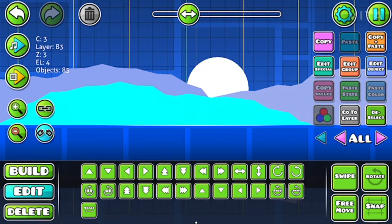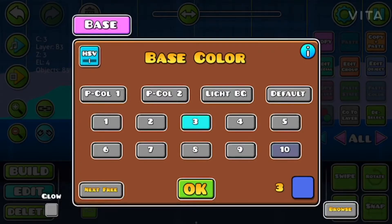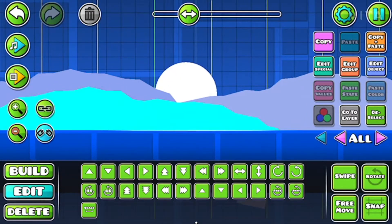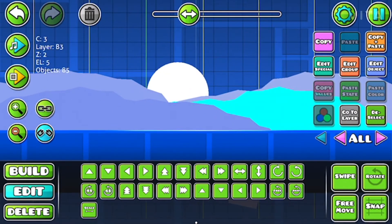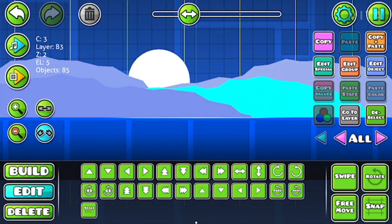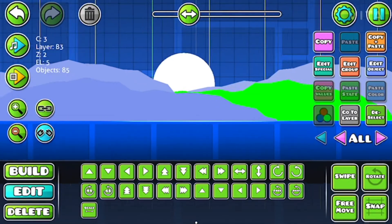You're going to want to set the layers two apart. The first one all the way in the back at Z layer 1, the second at 3, third at 5, fourth at 7, and the final bottom at 9. I'm just using the same shape, rotating it, making it look different, placing it in different areas. It really starts to look like mountains in the distance.